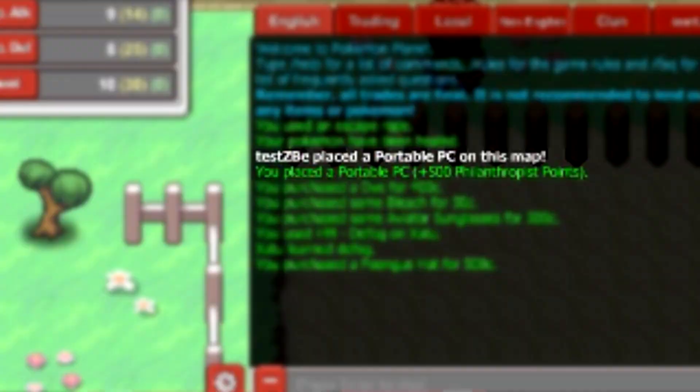Portable PCs are usable by other players, and using one gives 500+ philanthropist points, which is amazing. You can probably buy these from the store — I'm sure this update will come out soon with the full specs on how it works. The portable PC giving philanthropist points is a really great feature.